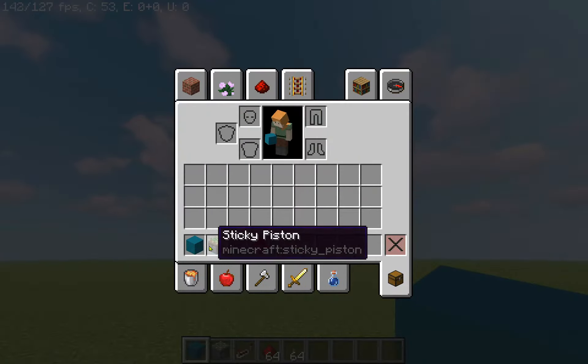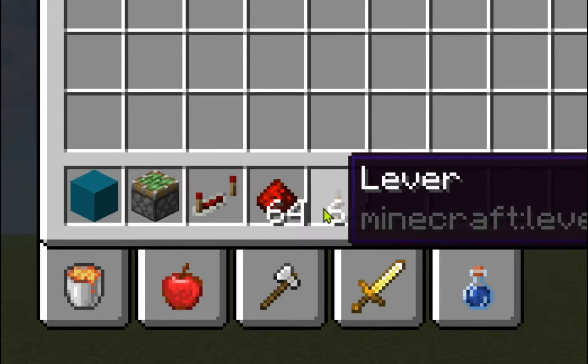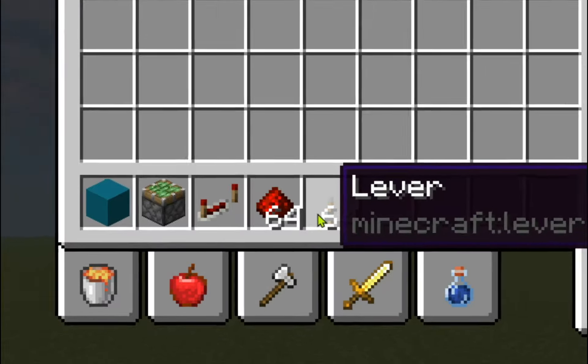So what's going to be in the build for this is a block of your choice, sticky pistons, a redstone repeater, redstone dust, and a lever. That's it. Super duper easy to make.